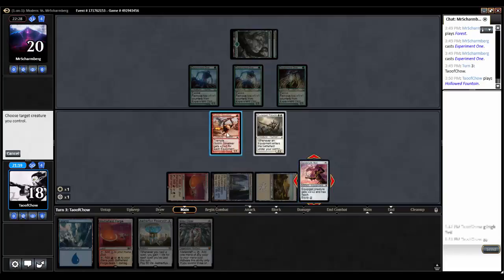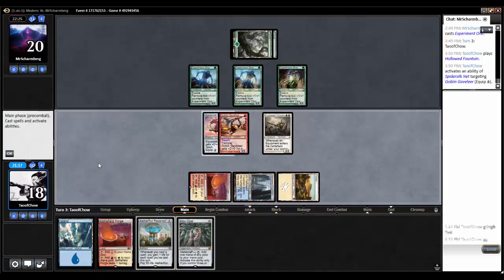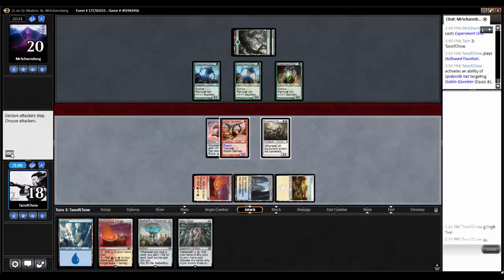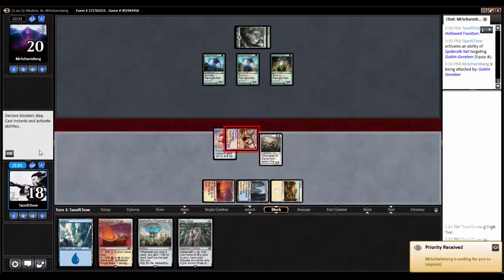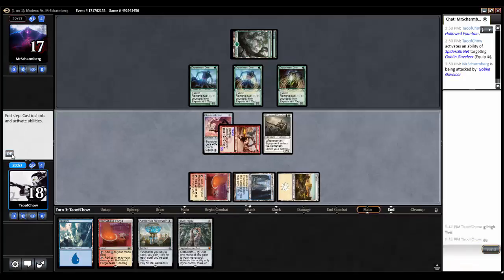We'll equip the Spider-Silk Net to the Goblin Cavalier to give him a little blocking ability there. Next turn I'll be able to play out the Mox Opal and Aetherflux Reservoir. Opponent has a 3/3 with Trample — let's swing and see what happens. I don't think he's going to block all three.